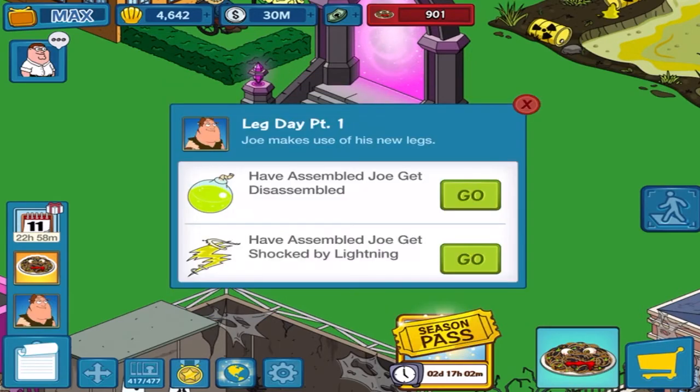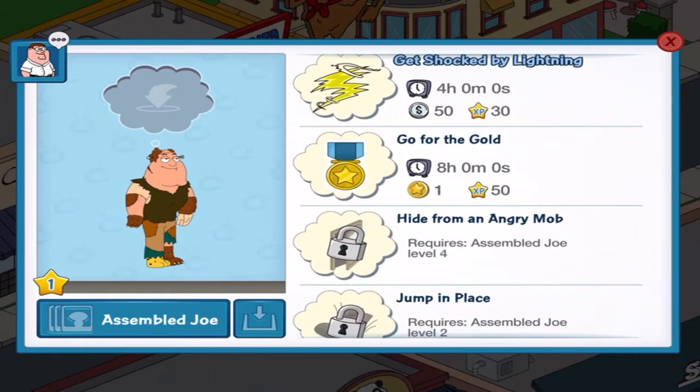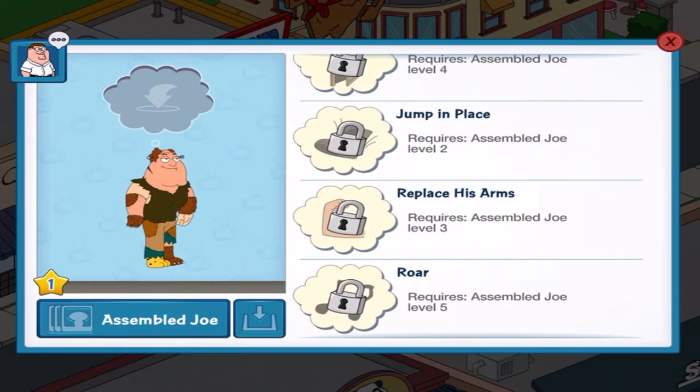But yeah, let's go back to Joe and see what we got. We've got get disassembled — which is a one-hour animated quest — get shocked by lightning, go for the gold, hide from the mob, jump in place, replace his arms, and roar. And that's basically it.